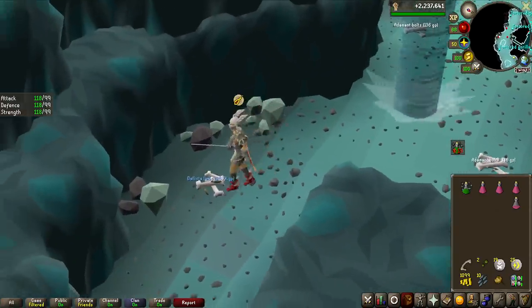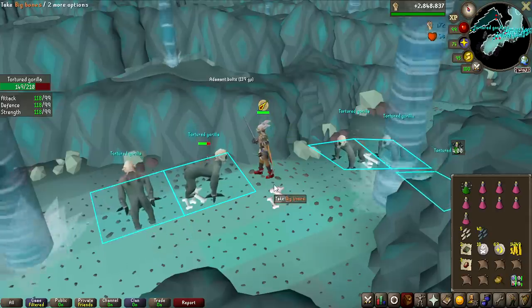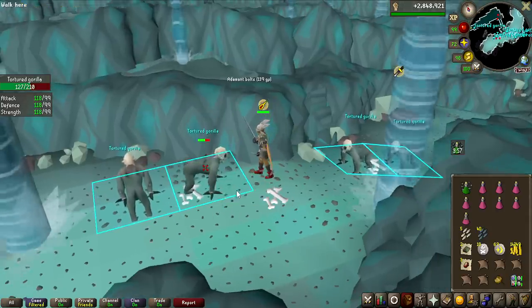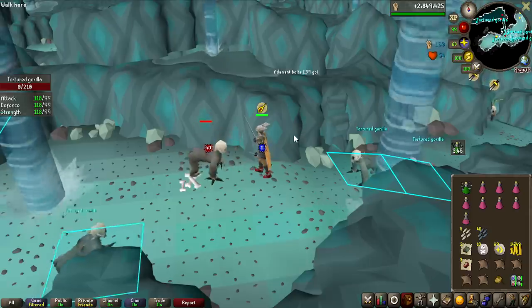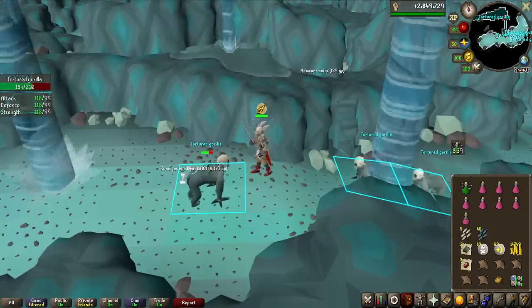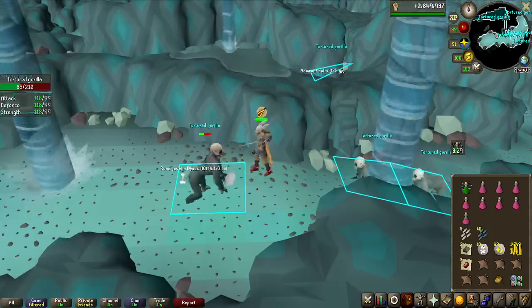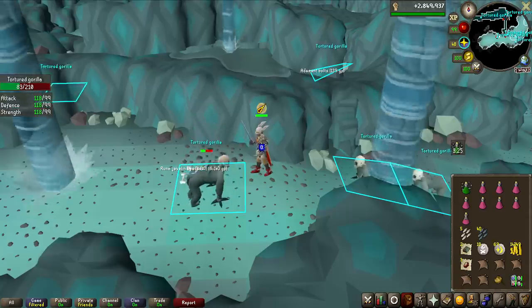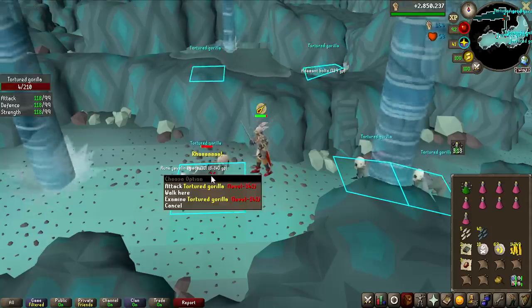Ballista Limbs — 1 in 5,000 — yes. Honestly, I really hate doing this because I never really give up on grinds, but I have now been here for 26 hours and have killed nearly 2,800 Tortured Gorillas. That is nearly twice the drop rate — we've had like an 85% chance of seeing the Elite Clue Scroll by this time. I'll go for 3,000 kills, double the drop rate, but if I don't get it at that point, what really is the point?